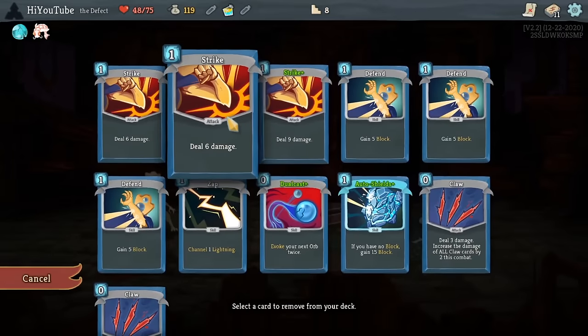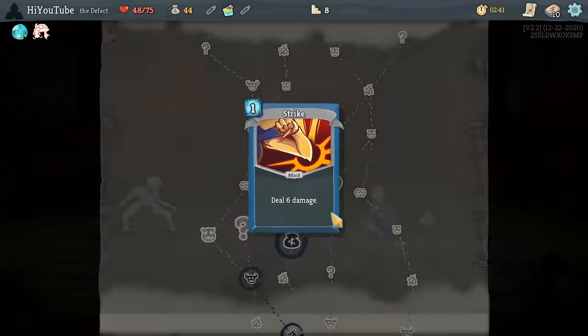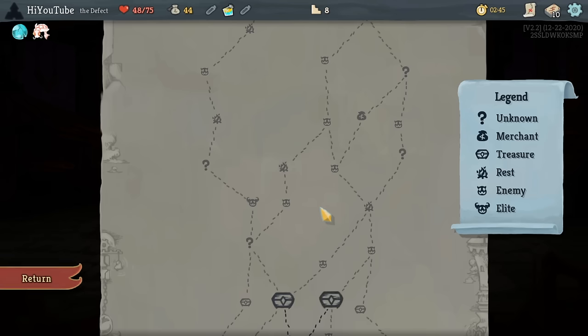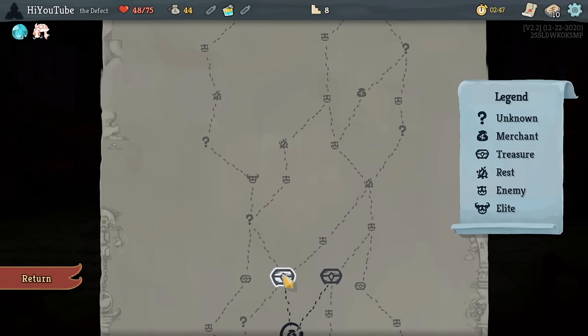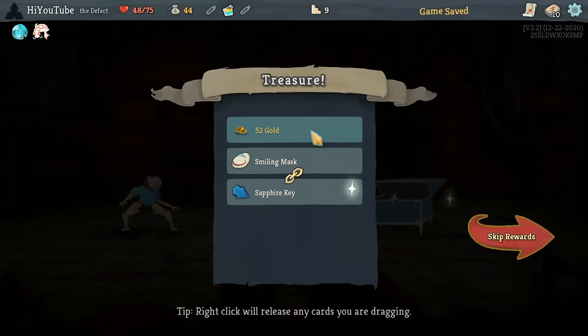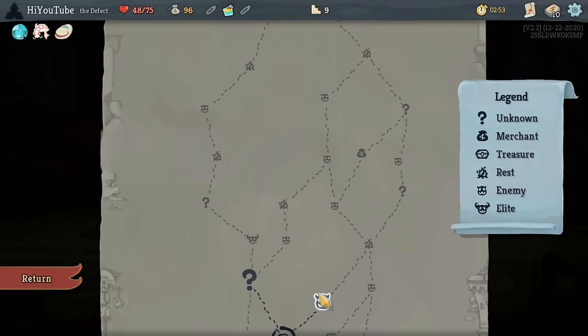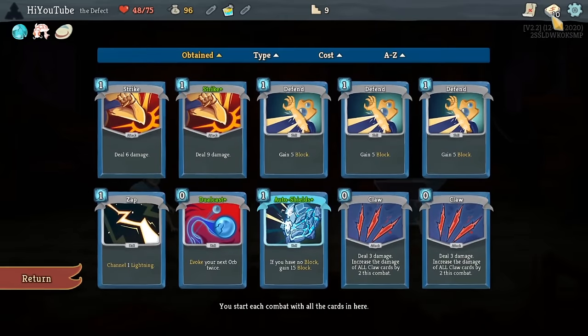At the store I choose to buy a removal and only a removal. As a general rule, this is all we're allowed to do. The only thing that you should be spending money on in your stores is card removes. Save up as much as you can otherwise, because just getting one or two additional removals over the course of your run is going to have a huge impact.